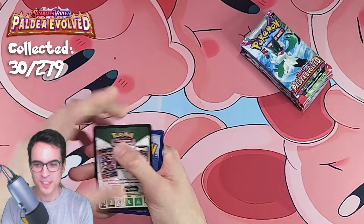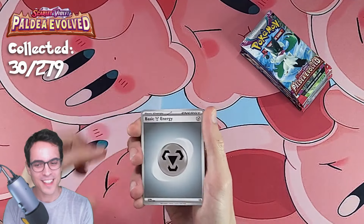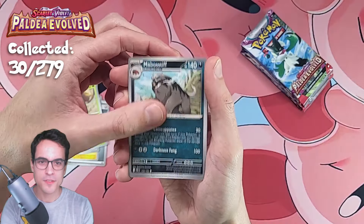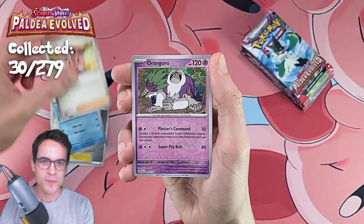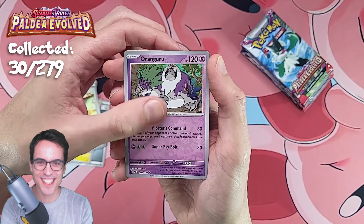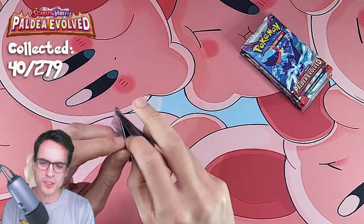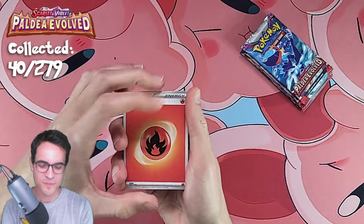That's okay because we're starting the collection and that means all of these cards are going to be new. Tadbulb, a Girafarig, we've got a Greedent, Rellor, Mabostiff, a Quaxwell — cool looking — Cerneas, we've got Oranguru, an interesting looking Pokémon, Oranguru Reverse, we've got a Falkner Reverse, and Earthworm Holo. I'm gonna wait a bit before I comment on the pull rates, but they don't look awesome yet. It might get better as we go along.